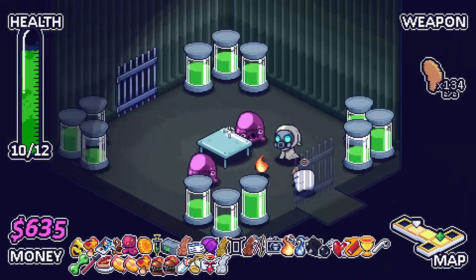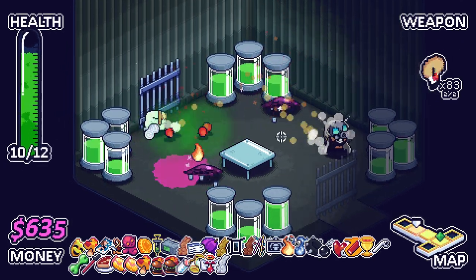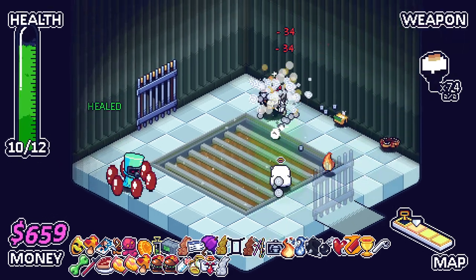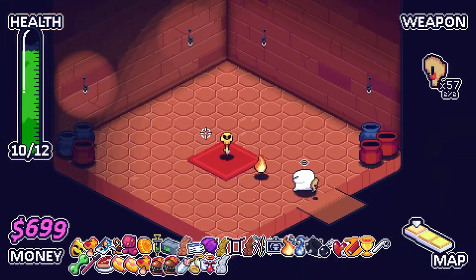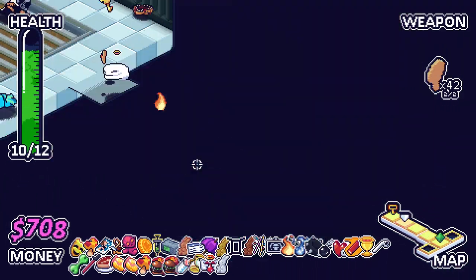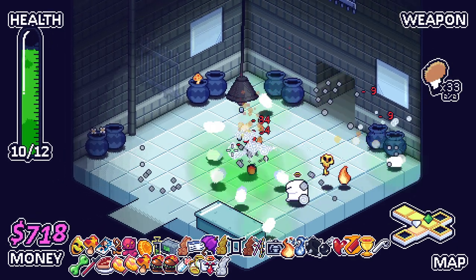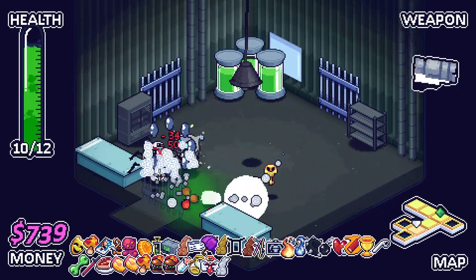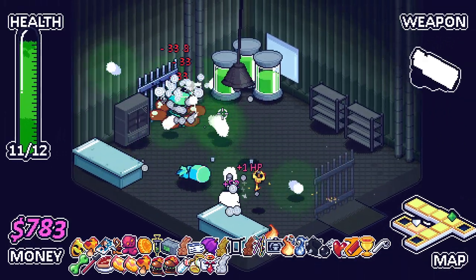Hoping we can get a better weapon than the paddle, because at the minute the paddle is not great — not much better than our actual pistol. The game's like, 'here's more ammo for it.' Stop. We can still zoom across rooms with our jump — I absolutely love that. All out on that weapon now, back to the pistol. We hope we can find a good one before the end of this floor.